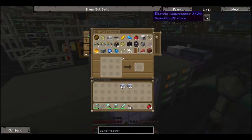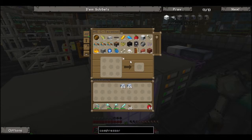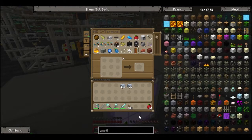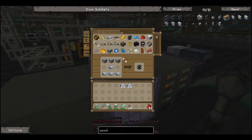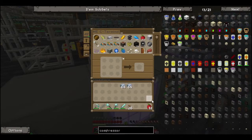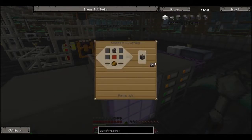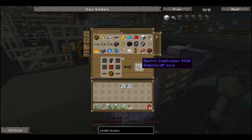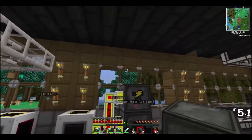We're making two more electric compressors. We need to make some more anvils though. We'll make two of these — one, two — okay, they can go in there. And now we will make two more electric compressors. Boom! Got two of these suckers going now. We can speed up our productivity.